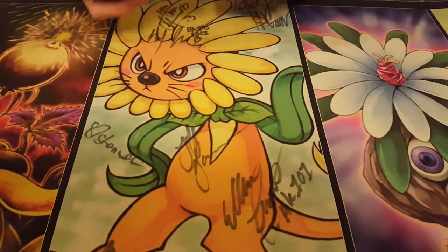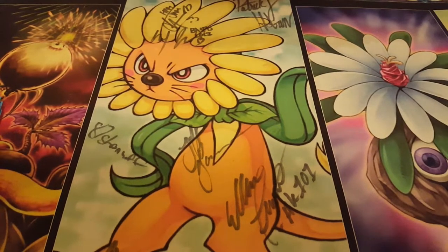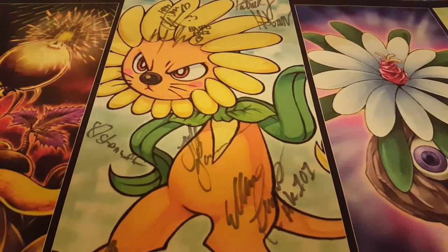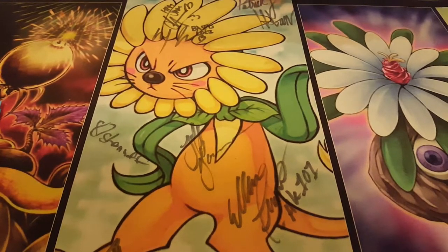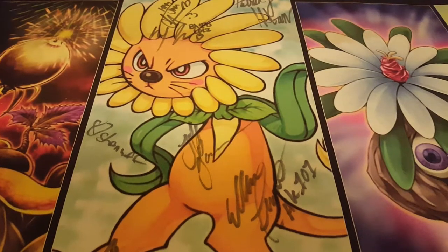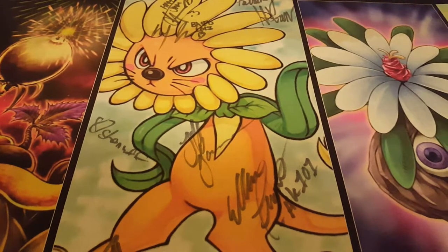Regarding deck changes: Raigeki? I kind of wanted it a little bit but not really. A third Anti-Spell? I definitely did not want a third — I saw that card enough already from main decking it. I wouldn't even side the third because at that point you're just putting in too many traps. I already main deck 11 — I'd love to go back to 9 traps honestly. I'm just not sure which traps I'd exactly cut; there are so many good traps for this deck right now.